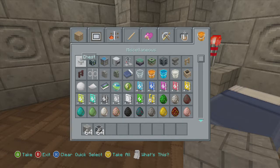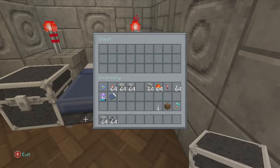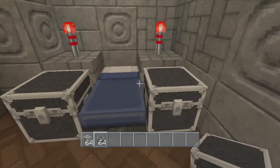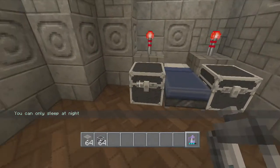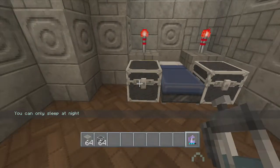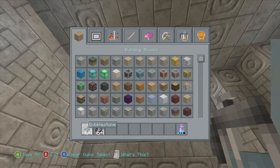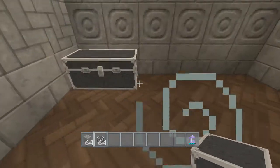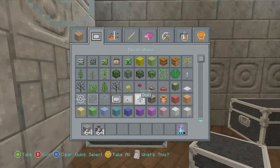We're gonna grab the chests — place two chests here. One here will be for food and one will be for potions. This is gonna be the bedside design and these redstone torches are the lamps. We're also going to put two chests here, two chests here, then we're gonna need to grab a sign and an item frame.